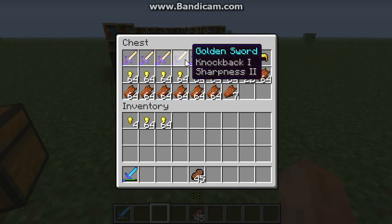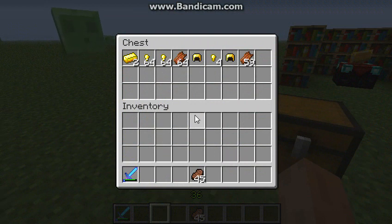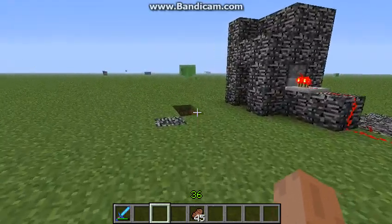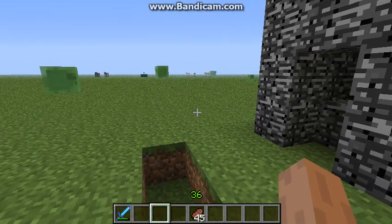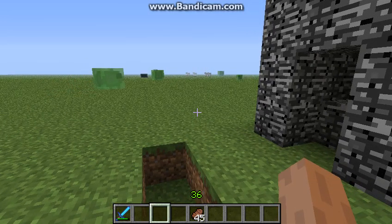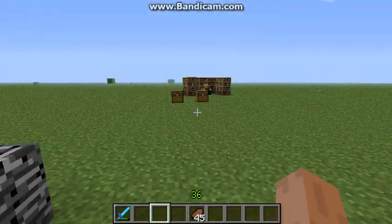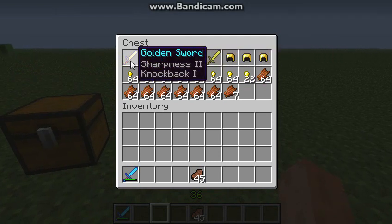Look at the swords! I'm surprised they even dropped multiple enchanted swords. Looting 3 is the best option to go with — do the nether and kill pigmen. I wonder what would happen if I killed blazes there, but that would be blaze farming. 250 pigmen with no looting versus 250 zombie pigmen with Looting 3 — there's a big difference. Compare this to this; it's just amazing how much I got.